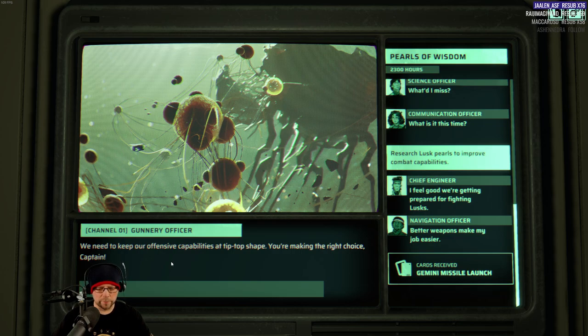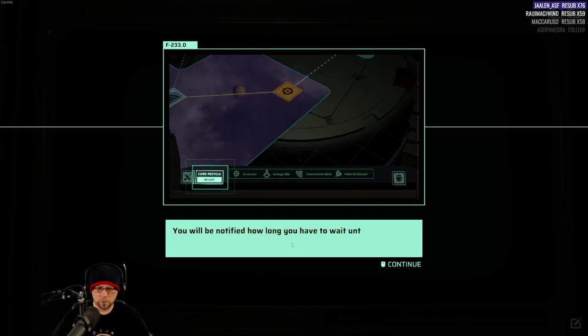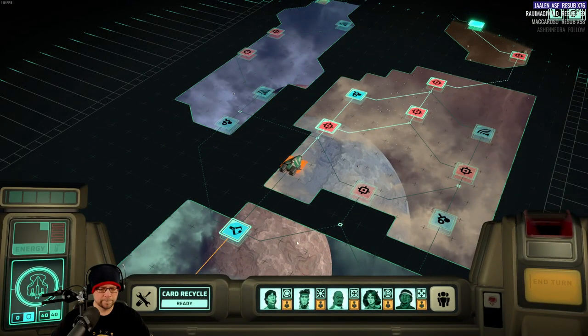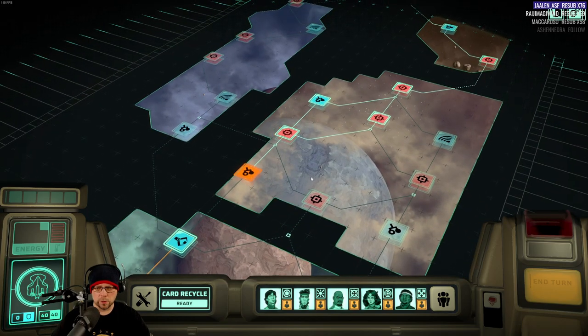We need to keep our offensive capabilities in tip-top shape — we're making the right choice, Captain. Disposing of cards can take time — you'll be notified how long until your next card. Let's go ahead and move to the encounter here.